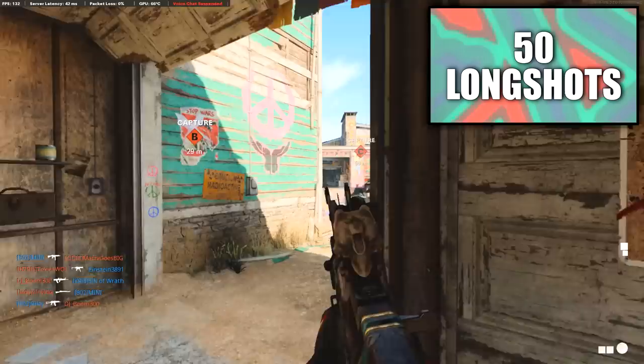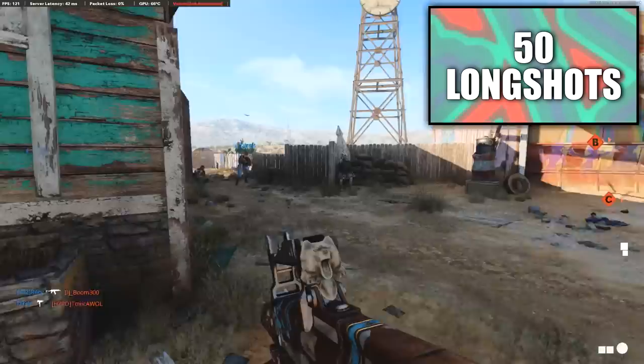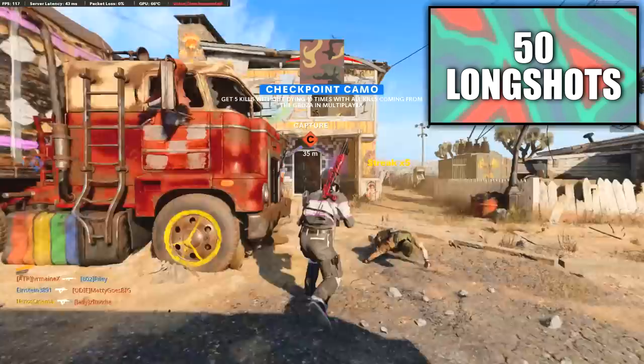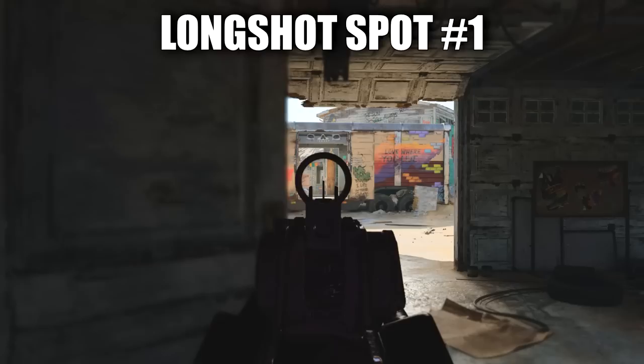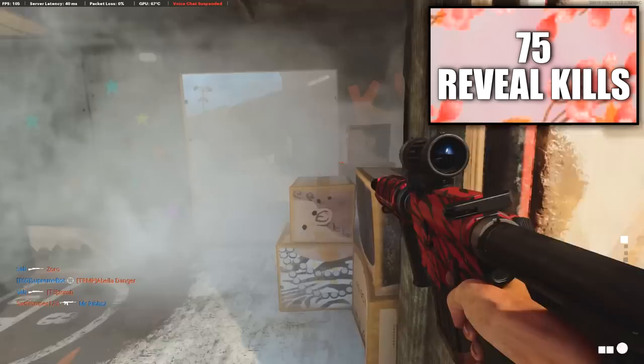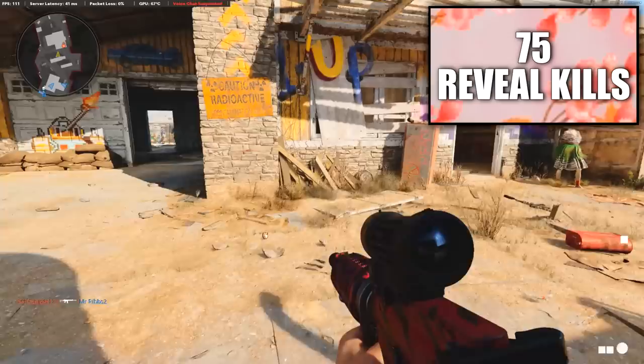When it comes to the 50 long shots for assault rifles, this can also be pretty easily done on Hardcore Nuketown. Overall, assault rifles are one of the easiest weapon categories in the game. Holding these sightlines on Hardcore Nuketown will guarantee you a long shot against your opponents pretty much every single time, with my personal favorite spot being outside of the blue garage, because you can shoot people in the yellow garage as they're walking in. You can also shoot people out of the yellow window.